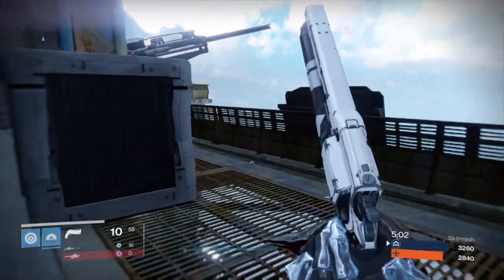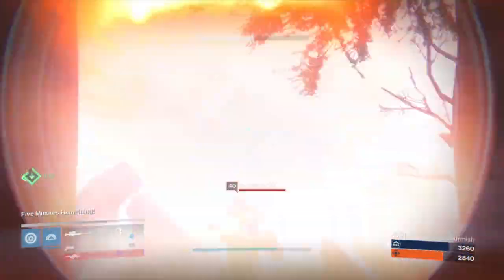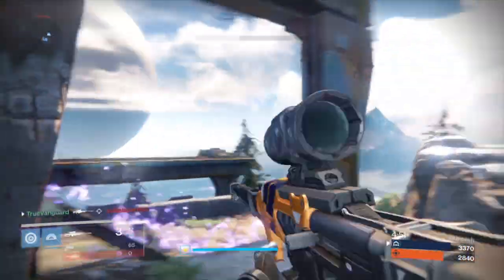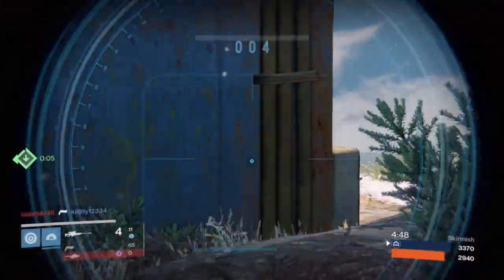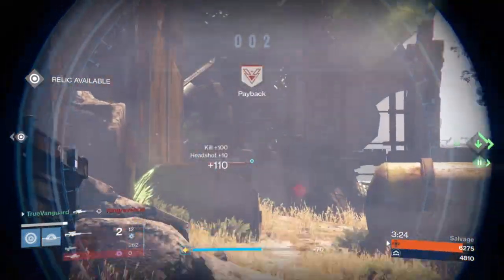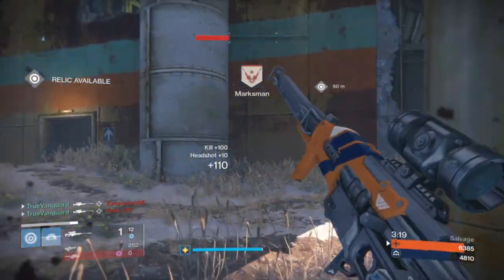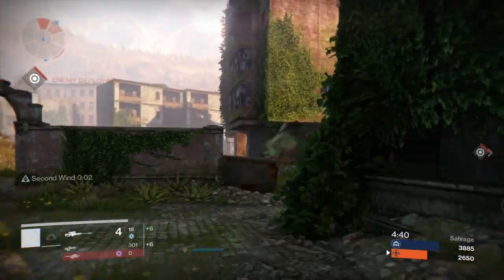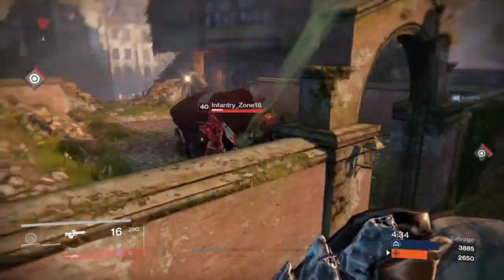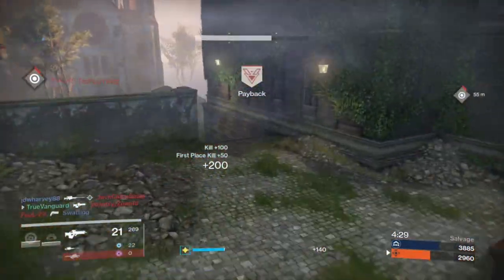Think about the map itself, what the sight lines are, and leverage those to your advantage depending on what you've got equipped. I tend to stick to the outer rings with a sniper — sometimes I'll venture inside, but here you can see as we move around the map, I came around the flank and we picked guys apart as a team. A couple of my teammates with shotguns stuck to the inner ring while I flanked, making for an easy wipe. Then we grabbed the special ammo in that spawn and got back to mid-map control while they respawned.